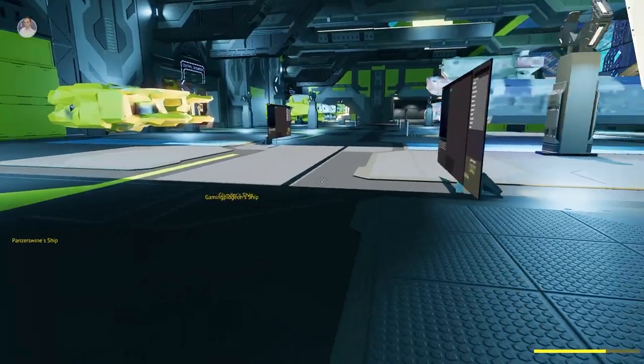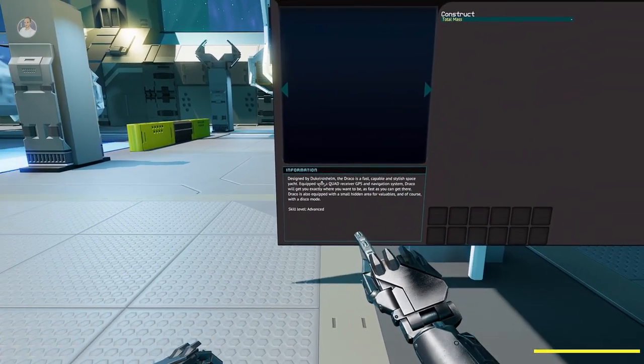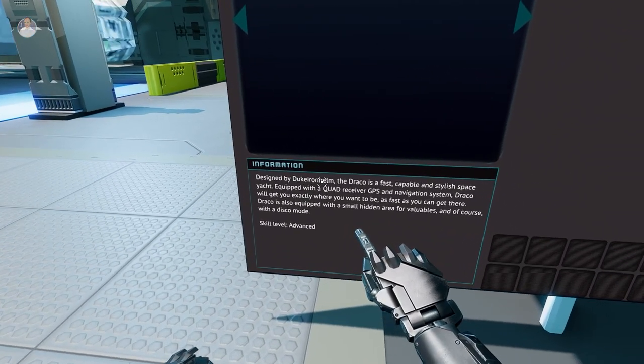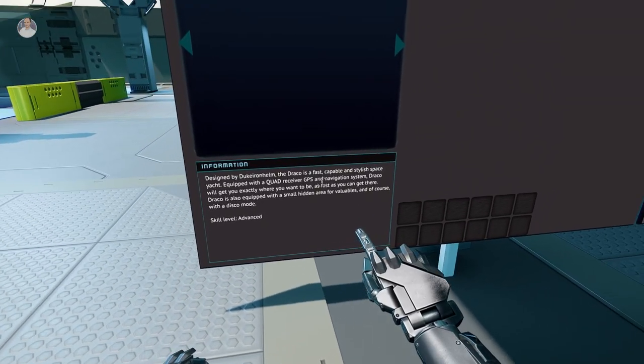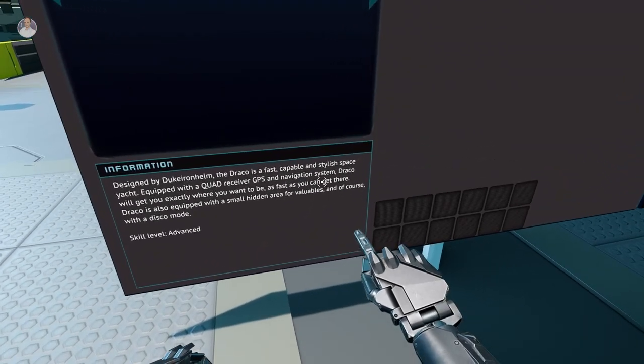I actually took one of these ships out the other day for a spot of mining and it was so nice. I forgot how nice mining could be - I've spent so many hours in the ship designer that I completely forgot. Rando shop number four - here it is. This ship is called the Draco. It was designed by this person - a stylish space yacht with a quad receiver GPS navigation system.